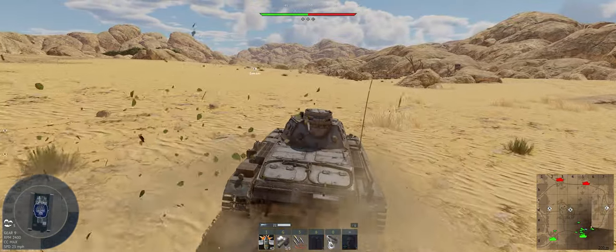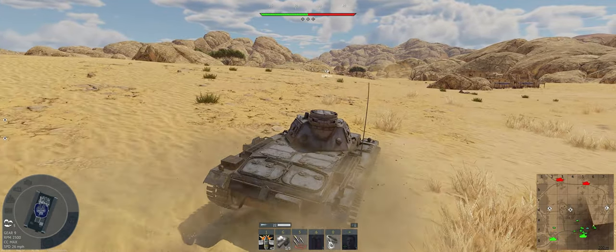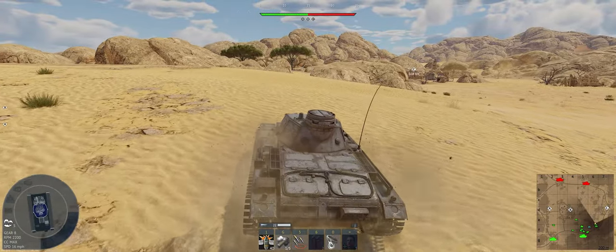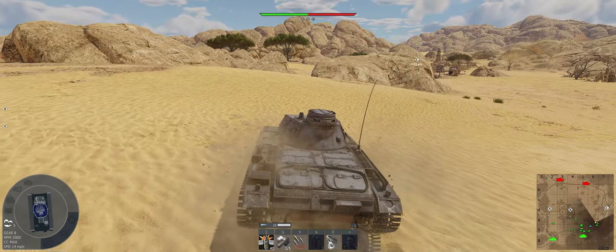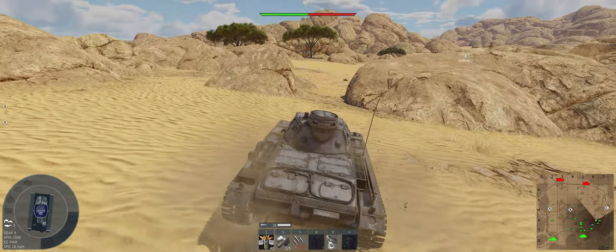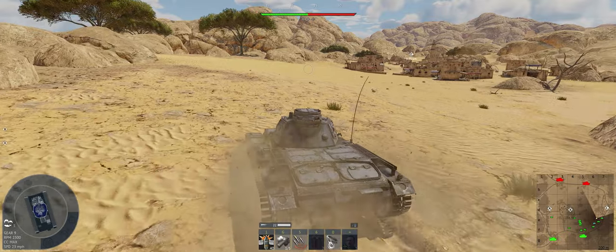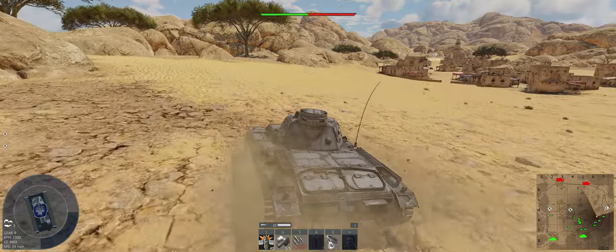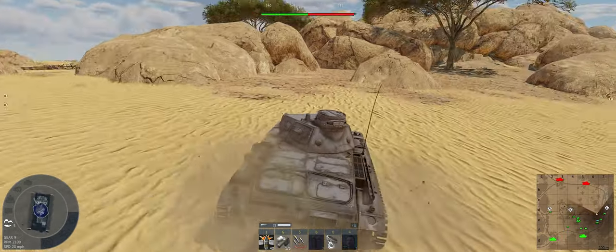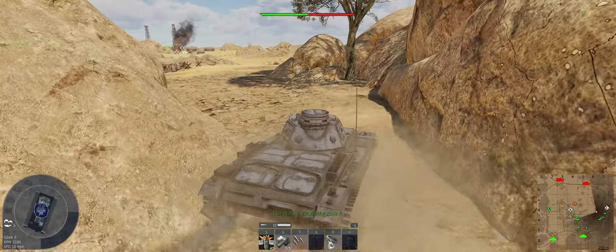Got five crew members as well, so a little bit of survivability on that. Full uptier is always 1.0. Taking 40 rounds — I usually take 40 rounds in the 1.0 to 1.7 tanks, probably up to about 4.0. We're going to look out towards Bravo. Nothing shooting at us from Charlie. Let's see if we can get some guys going across the field here.